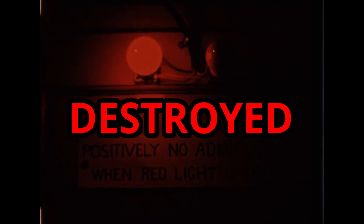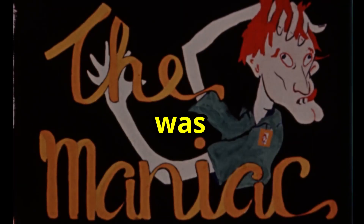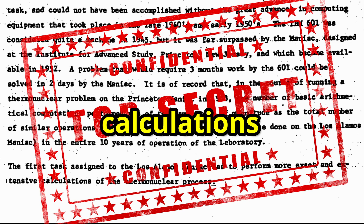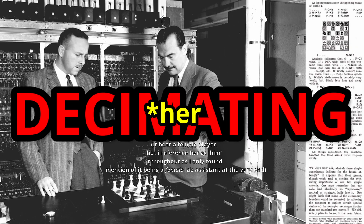The first time ever a computer destroyed a human at chess. MANIAC One was a 1951 computer tasked with thermonuclear calculations, then one day it turned on its human handler, decimating him.